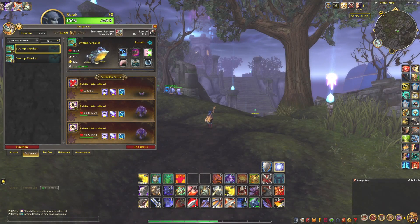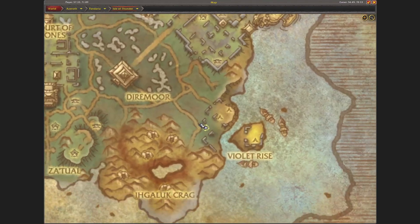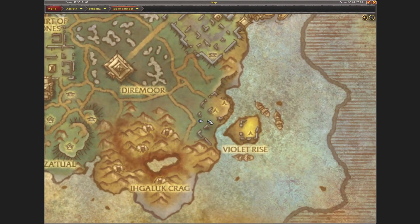Hi and welcome. Today I want to show where I found the Swamp Croker at the Isle of Thunder. I found it located right here, at this location, right near Wild Rise.